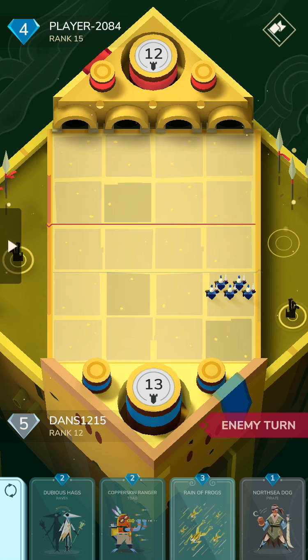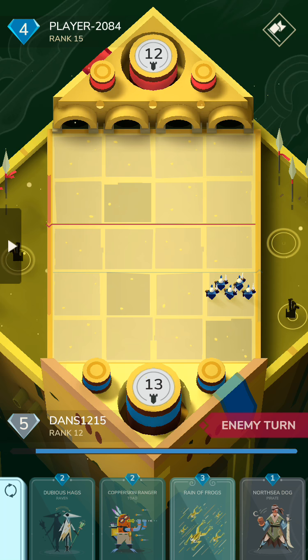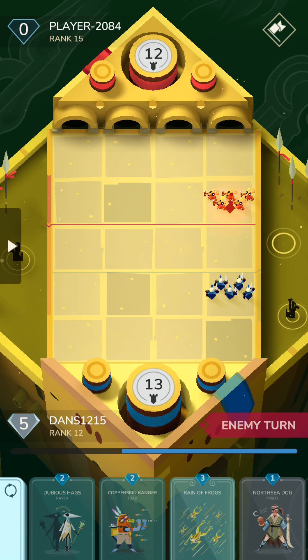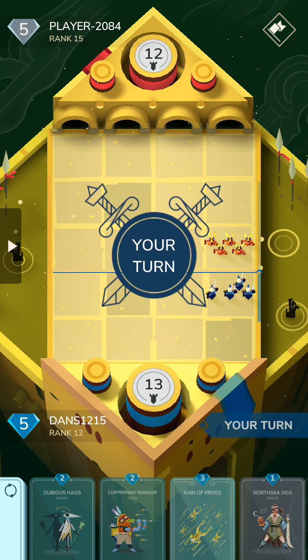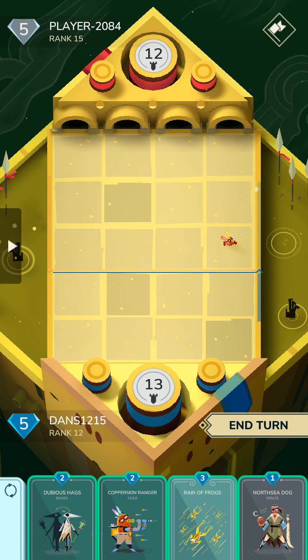I opted for the 1 mana for 4 strength as opposed to 2 mana for also 4 strength on Dubious Hags — it was kind of a toss-up, could have gone either way. The general strategy for this deck is basically get map control and then the units will win by themselves. I have basically no finishers — no 2-movement cards. The only cards with 2 movement are my 3-mana Toad, my 4-mana Toad, and also Ubis, who I finally pulled, so very happy about that.